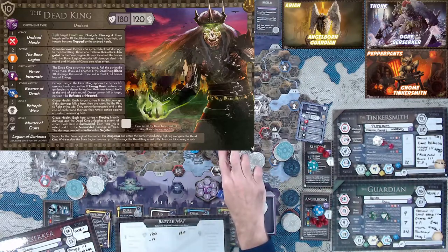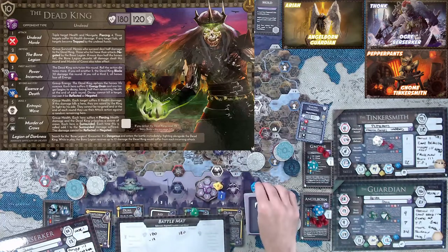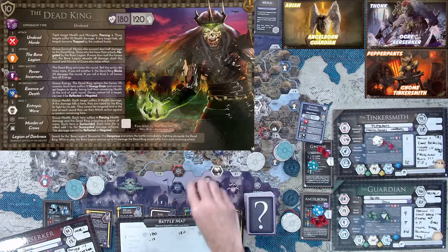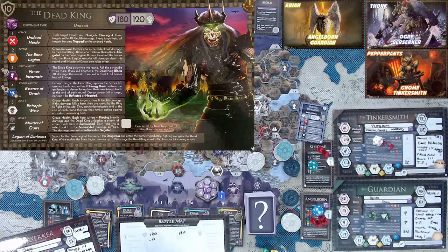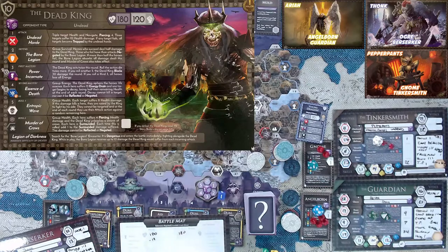Let's see what the Dead King does — a one. Triple target health and navigate. Let's all make our navigation rolls. Everybody succeeded. Three targets suffer 10 health damage; if anyone fails, they become trapped — we did not fail. Thonk is taking only one damage because his defense is nine, so he's down to 25. Pepper takes none — he's got 16 defense. And Uriah is going to block her own damage, reflecting 10 back to the king. So 29 damage this round. The Dead King sits at 151.